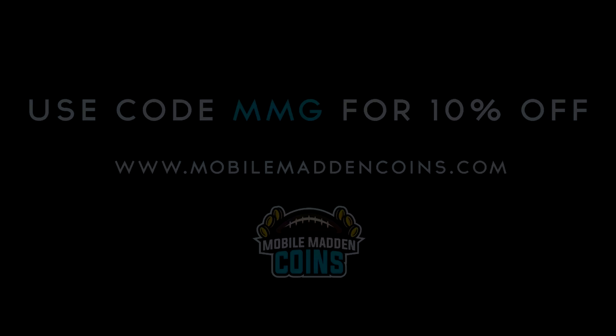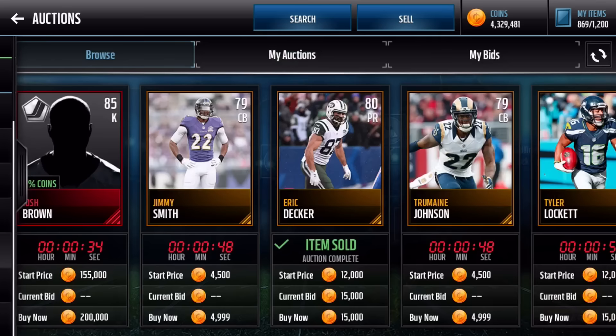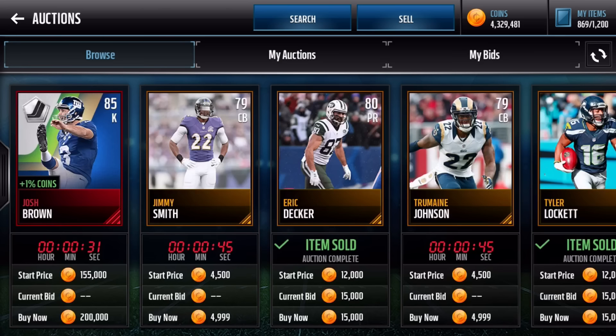Guys, welcome back. Today, another video facecam-less and still sick, but either way, this is so sick. We kind of got a little bit of an underground update today. I've been giving EA actually a lot of shit recently — upset about pack odds and legends not being in packs Monday through Friday. But this is actually super sick. I'm really excited about what they did. They didn't explain anything they did for Madden Mobile, and that's honestly why I want to make a video about it, because it was so under the table.